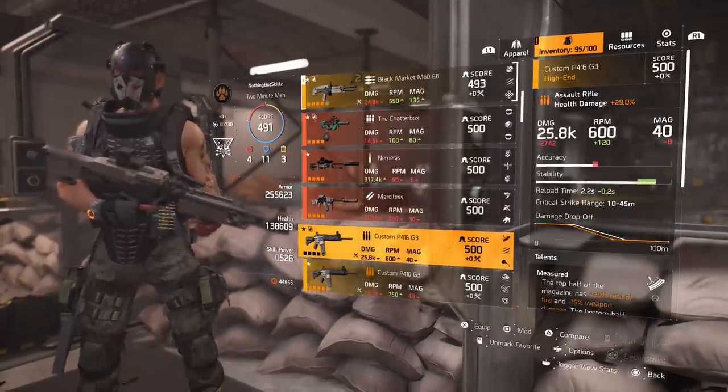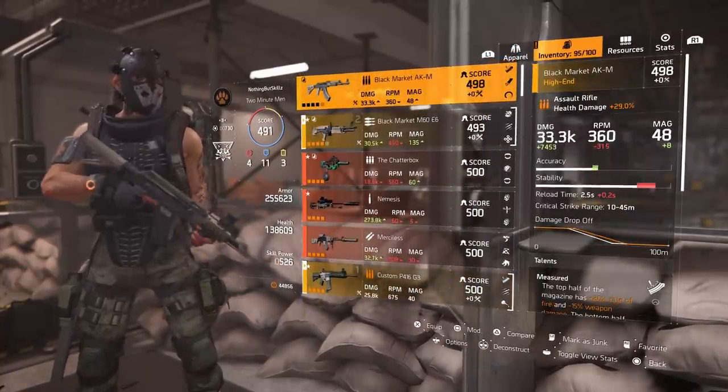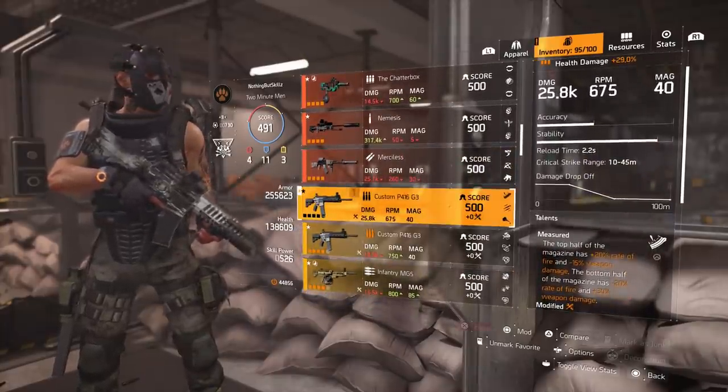I do like pairing this up with Chatterbox, because when I get a kill and reload, I get 20% rate of fire — which kind of negates the negative 20% I'm getting on the bottom half of the magazine, which is amazing.